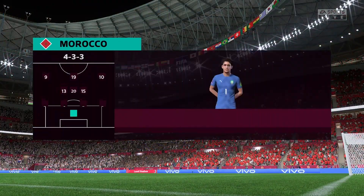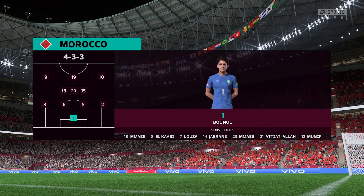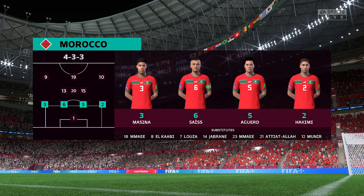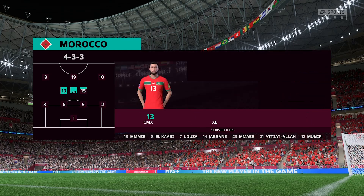And here's how Morocco will line up. It's a 4-3-3 formation with a centre forward and two wingers, so it's important that the midfield players give support to the striker whenever the ball goes wide. They can't allow him to be isolated.